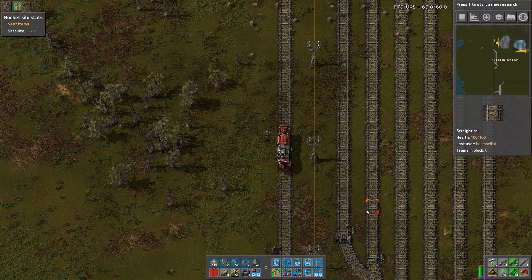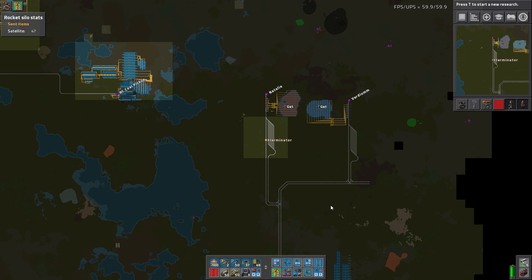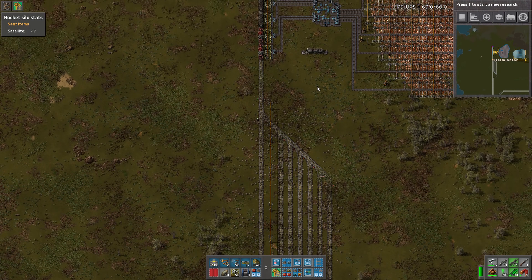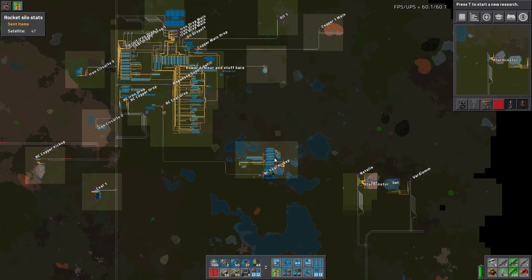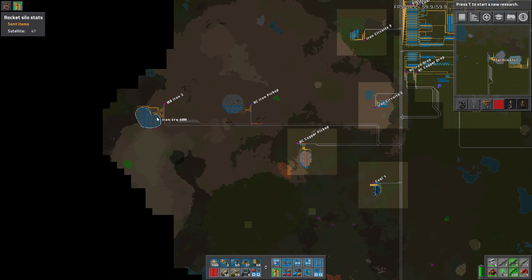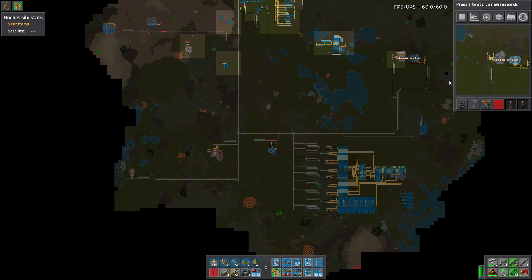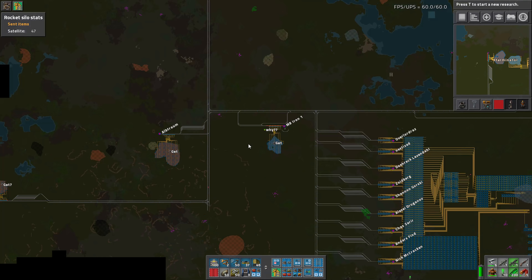Hey guys and welcome back to Factorio Tighten the Belt mega base guide, I'm Exterminator, thank you for joining. We are out here at an outpost. Last stream we got a ton of outposting done, which is awesome. We have this double iron or copper-iron outpost set up, and it's pretty much done. None of them are powered yet because they will drain power uselessly until I hook everything else up. We got these outposts done - three iron and three copper set up - and that will be decent enough to begin with. We'll probably need one or two more of each but this is definitely a good start.